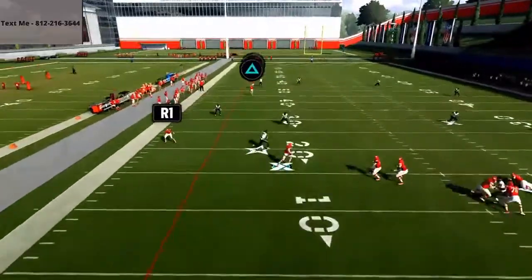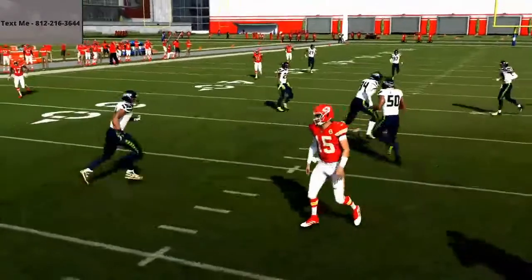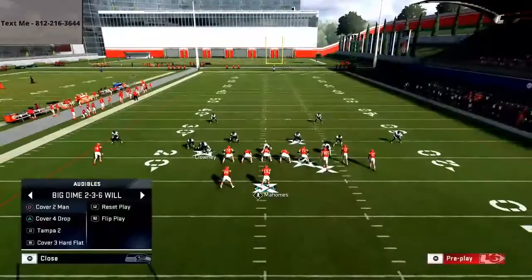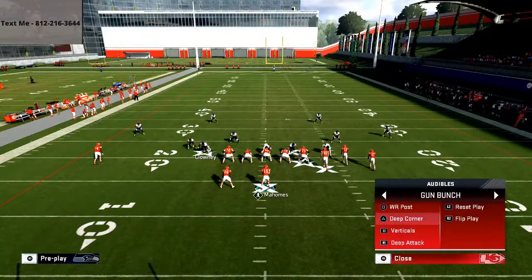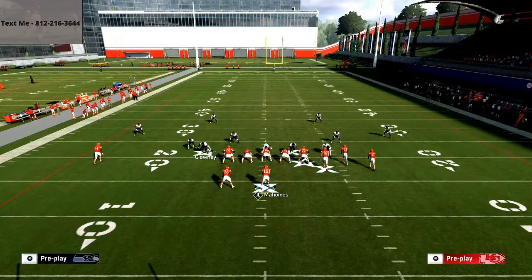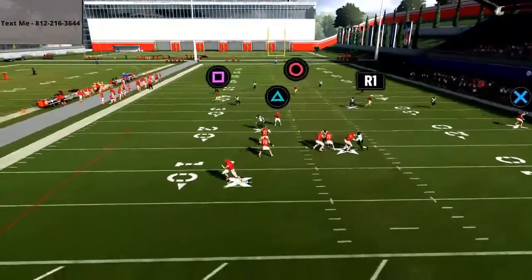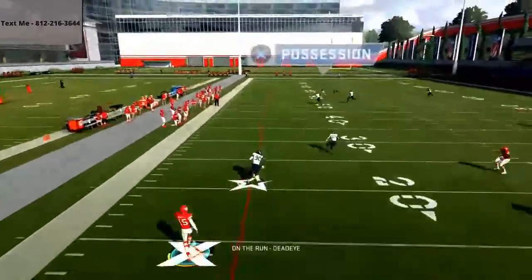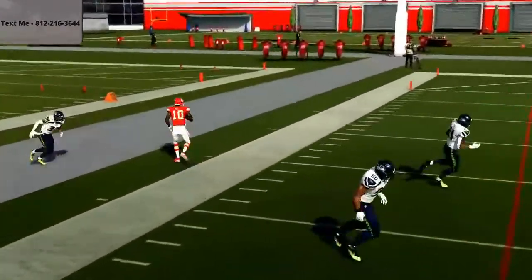If I go to cover four drop, the play deep corner at the snap of the ball — Tyreek Hill should get over cover four over the top. Hard left pass lead, and it's a possession catch. Very simple, very easy, very consistent.